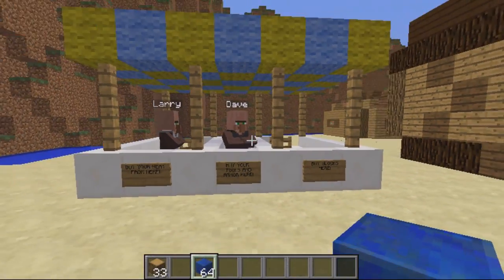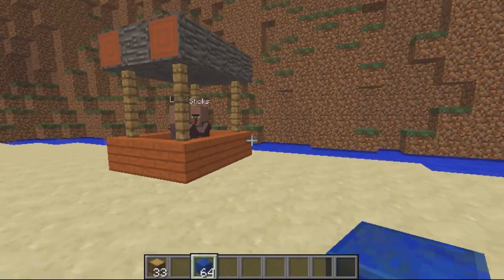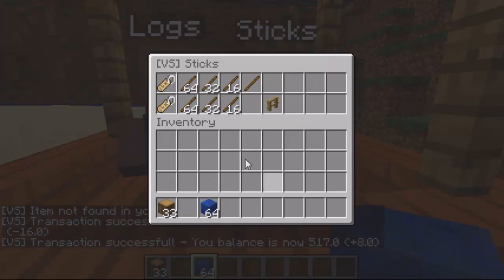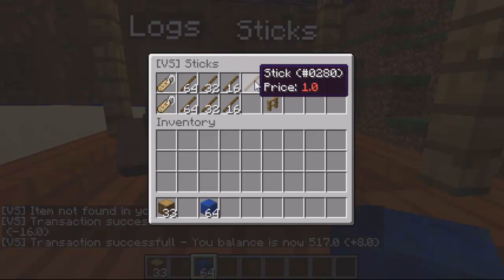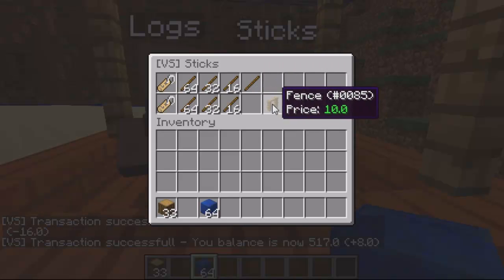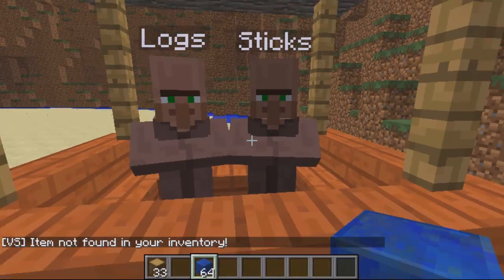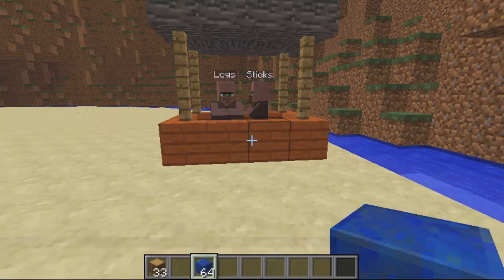That's basically it — it's really easy to set up and works really effectively. You can also set it up so players can only buy and not sell, or only sell and not buy. For example, I can sell fence panels but I can't buy them. I think there are endless opportunities to add this plugin to your server. It'll take a little while to set up, but it'll be really cool for players. There'll be a download link in the description below. As always, please remember to rate, subscribe, and comment.